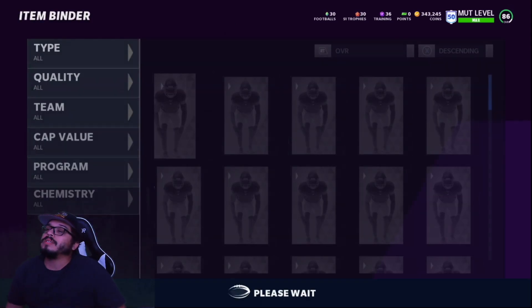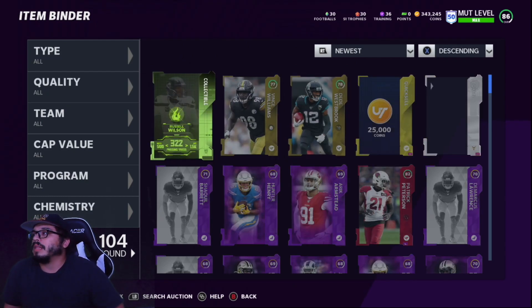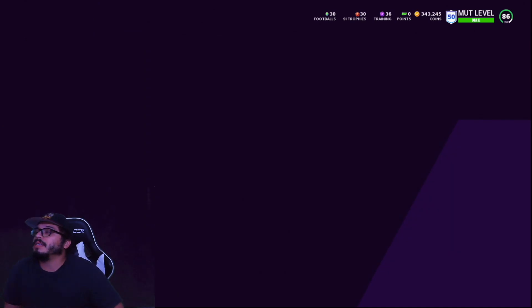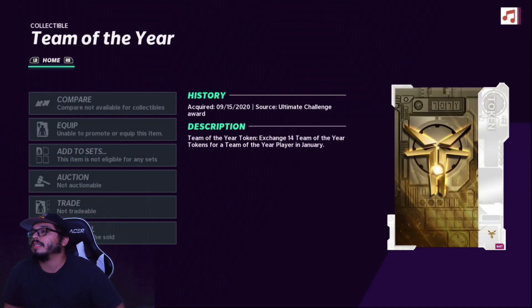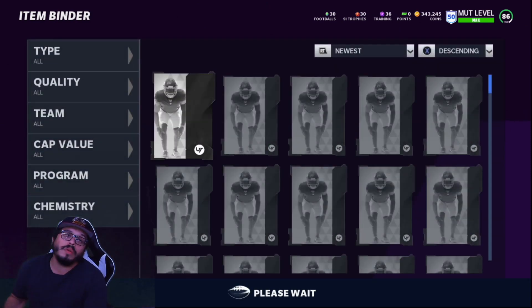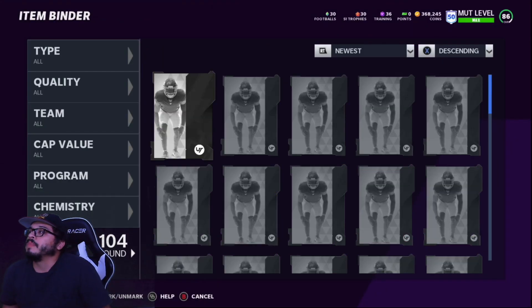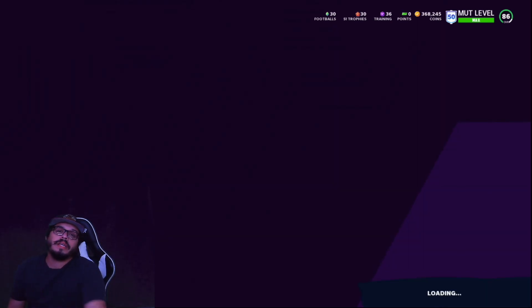Now here's the other reward from the solo: the Team of the Year token collectible. Exchange 14 Team of the Year tokens for a Team of the Year player in January. I can't do anything with it right now but it looks fancy, and if this is the artwork for these cards when they come out, that's going to be great. That Team of the Year token is probably more important than the Hot Streak pack. I'm going to quick sell this for now.